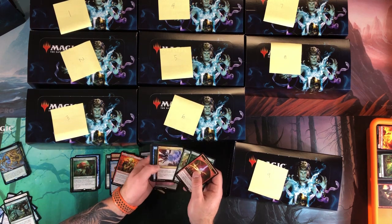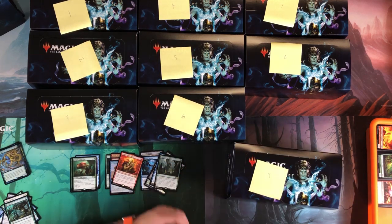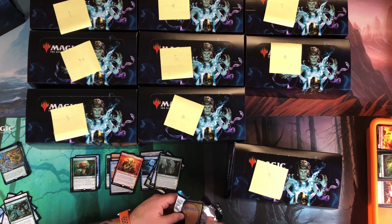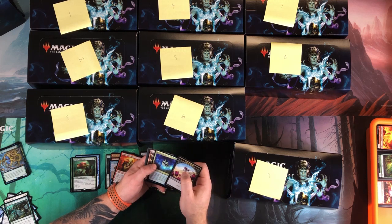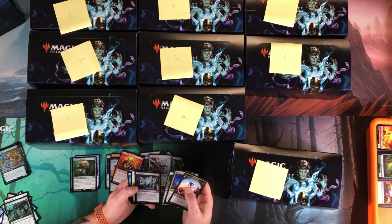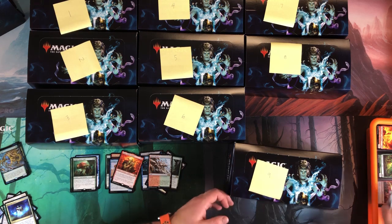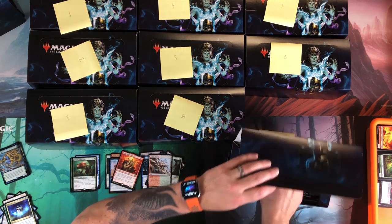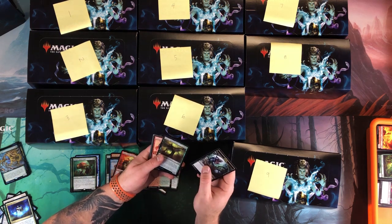Life from the Loam — that's pretty decent. Faerie Rogue, Reviving Vapors, Raging Ravine — that was a decent one. I'd like the blue-white man land but Raging Ravine is probably the next most expensive of the man lands. Next pack: Vexing Devil and foil Canker Abomination.